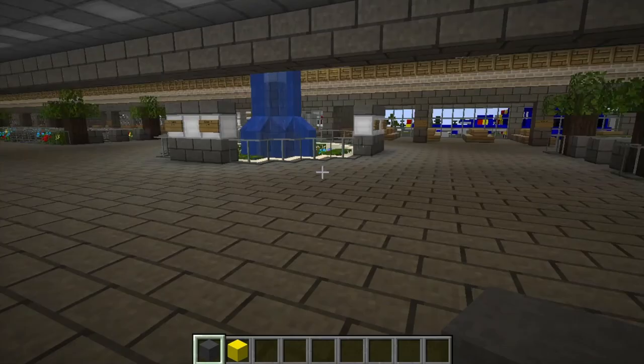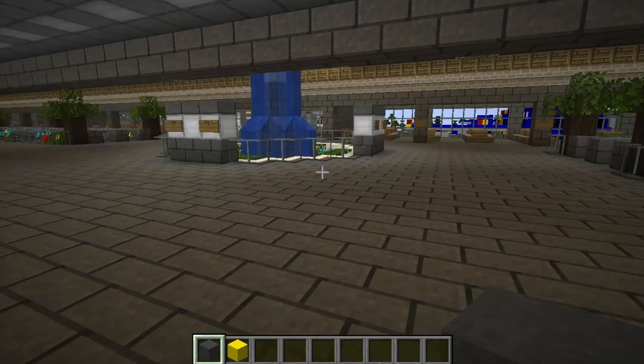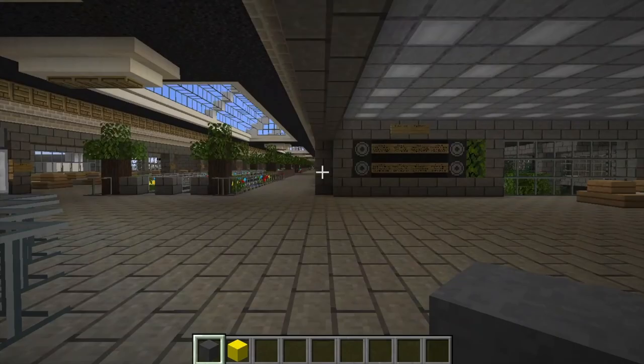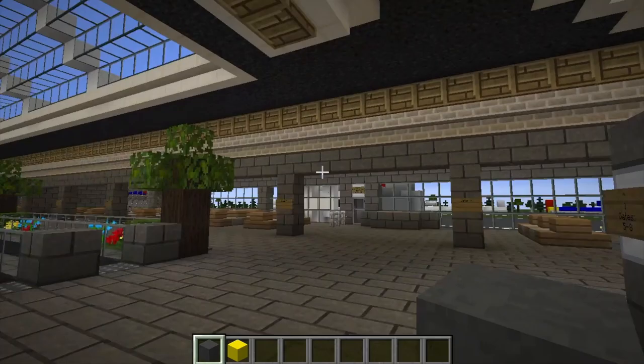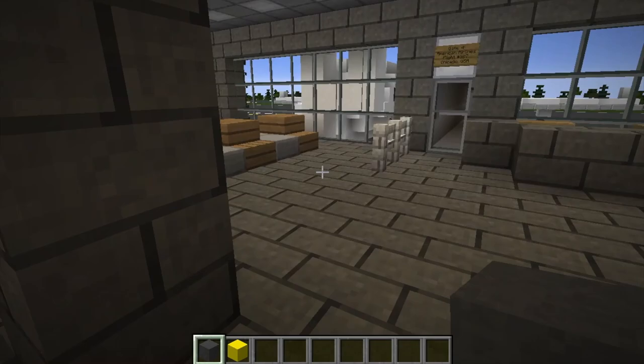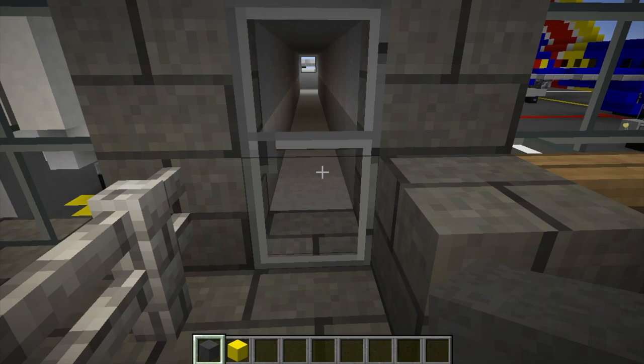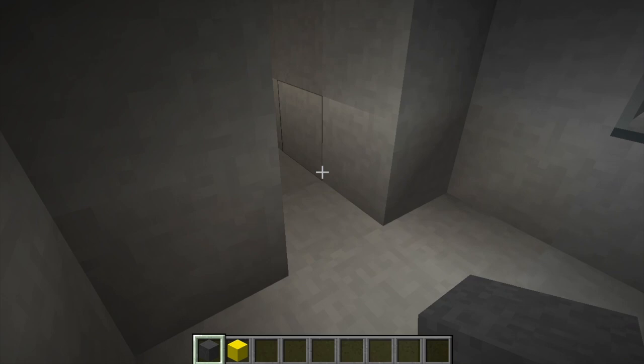I do have a bunch of these arrivals and departures boards scattered all throughout the airport. Over here we've got this little smaller atrium — gates one through four if you go left, and gates five through eight if you go right. Let's go left first. Pretty much the pattern of this airport is that on the right side are all the gates. Here we've got gate four — pretty much every gate is the same, with seating areas where you can wait for planes. It looks like it's American Airlines flight number 987 going to Chicago.